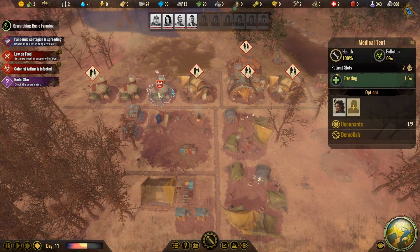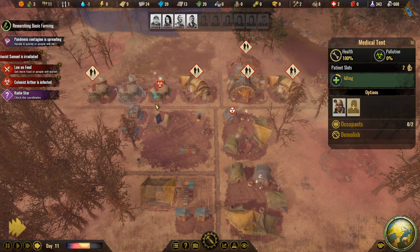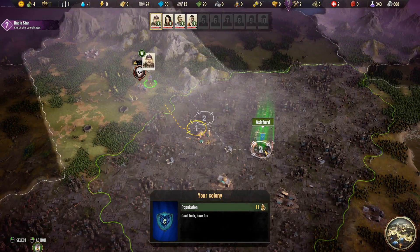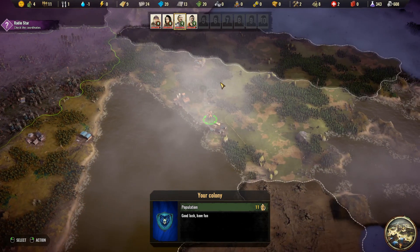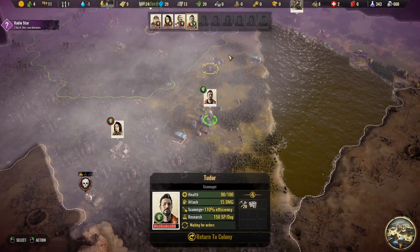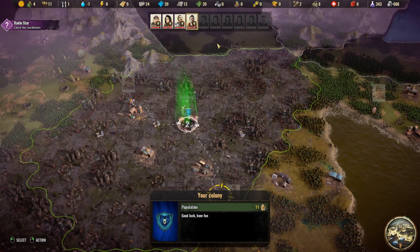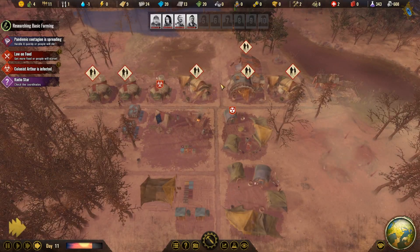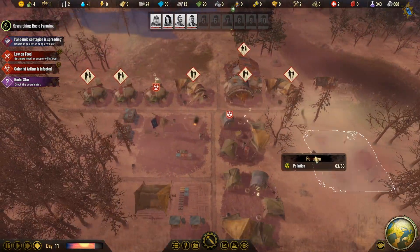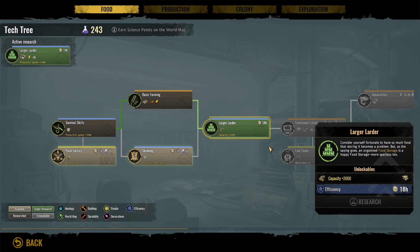Two colonists are infected — take you off, keep going. We are handling the pandemic somewhat well. Basic farming is almost done. Let's go to larder so we can go to communal eating.